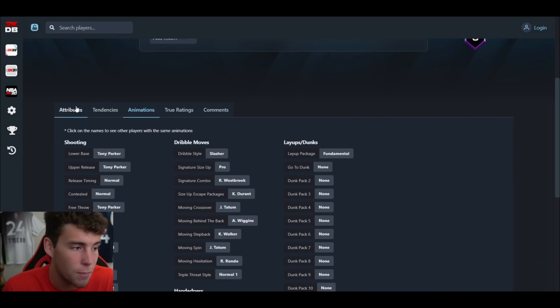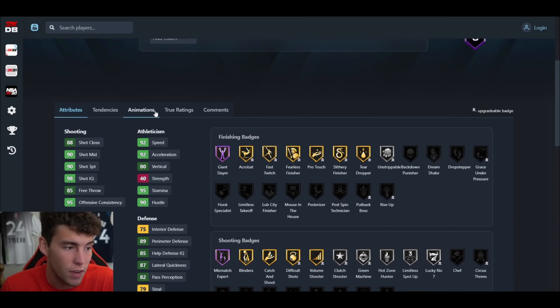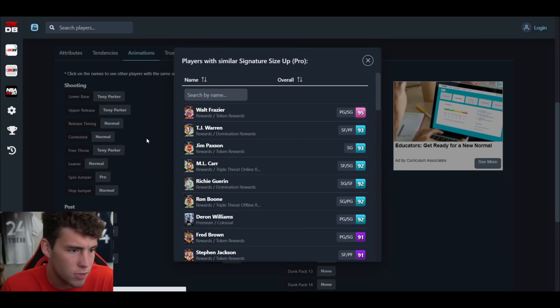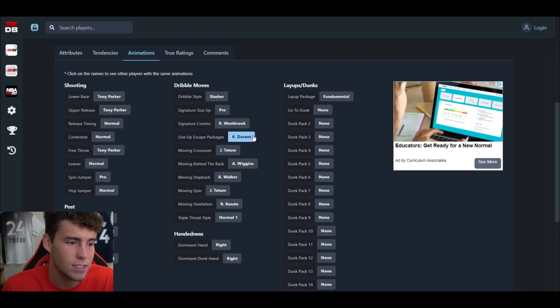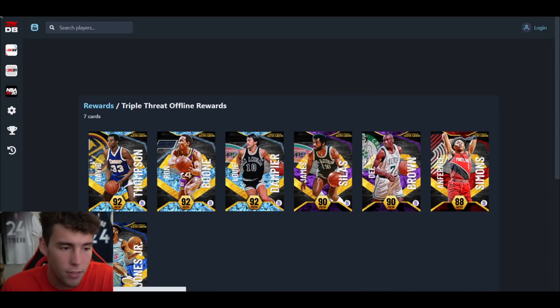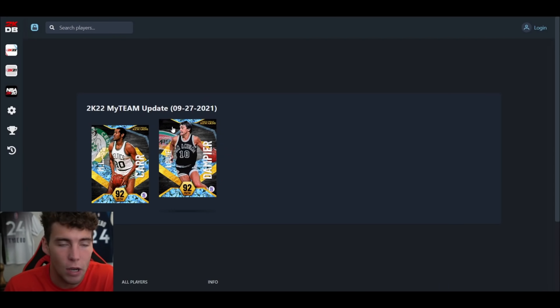I don't think he's going to be a top-five point guard in the game. He's solid, especially playmaker-wise — very, very solid. It's going to be intriguing with the slasher dribble style. Check out the other ones: pro size-up is solid, Russ's signature combo, KD size-up escape, Tatum moving crossover, Wiggins behind the back. Dampier isn't going to be terrible, but I have a hard time seeing him be any better than Ron Boone was.